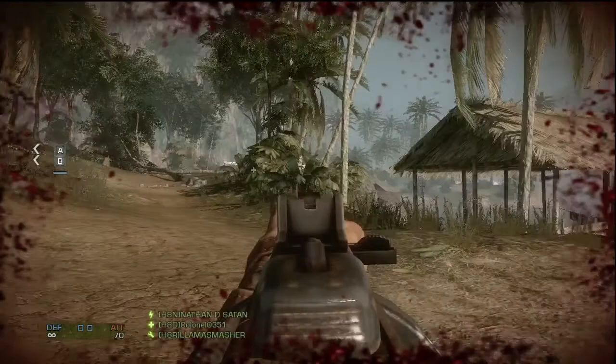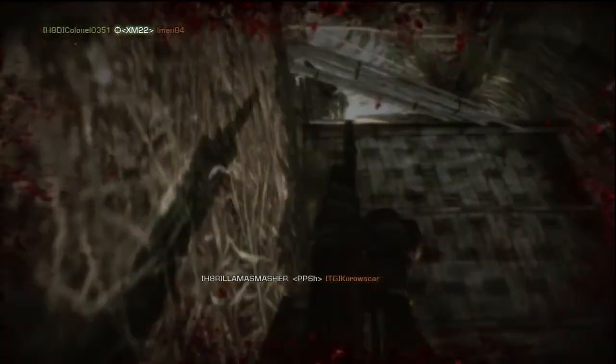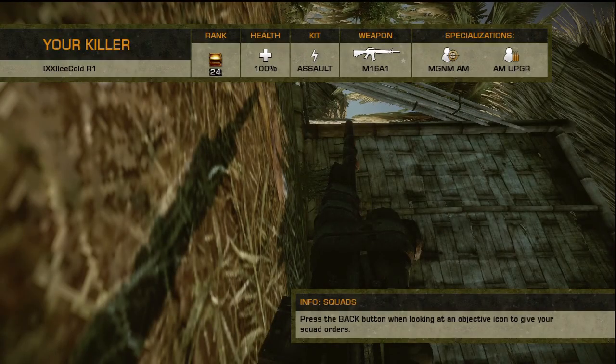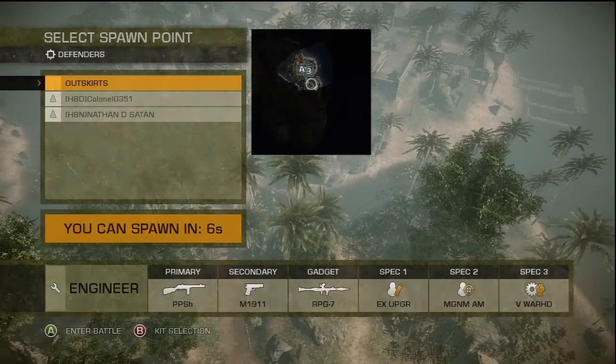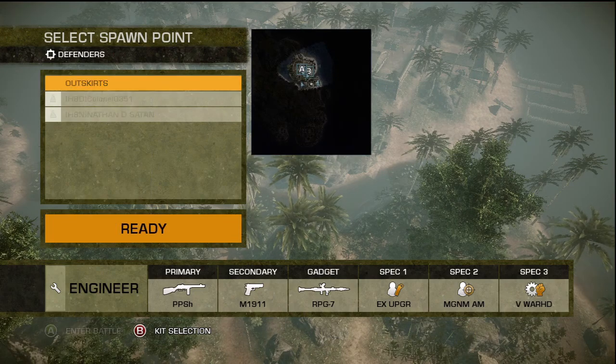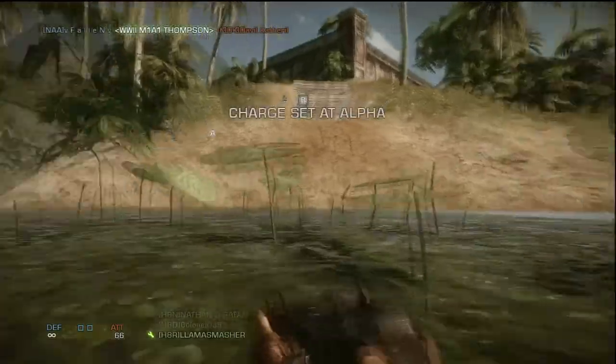Right now I'm running the PPSH with the backup RPG and Magnum ammo. I stick Magnum on all my guns — you can hate all you want, but people use body armor and it's the only thing that counters it. In hardcore it drops people super quick, and that's really the whole reason I use it.